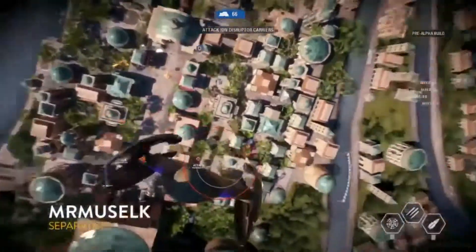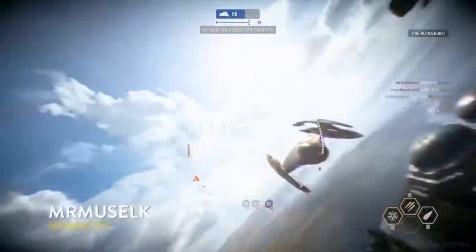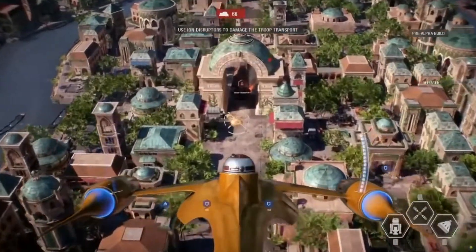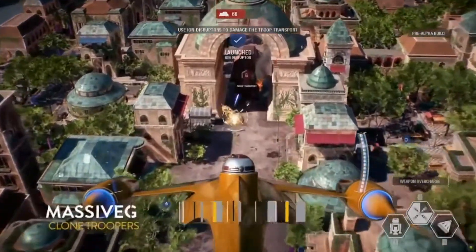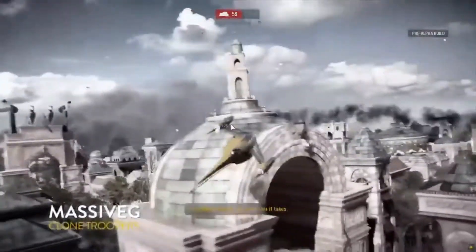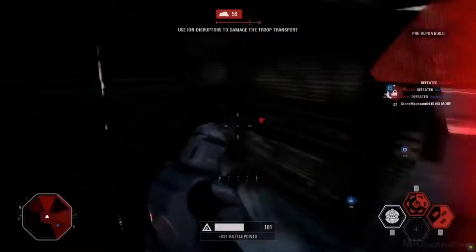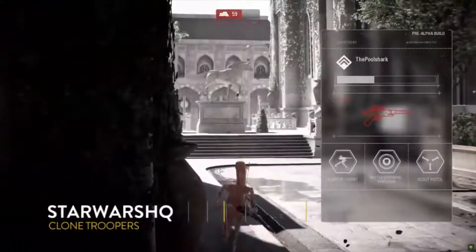Things are definitely going to heat up. They better enjoy their air combat here because that's not going to be happening for much longer. Master G is just destroying him. He got picked off — nice job. He was doing what he needed to do: supporting his team. It's that combined arms fire — you want somebody trying to cover you from the air.